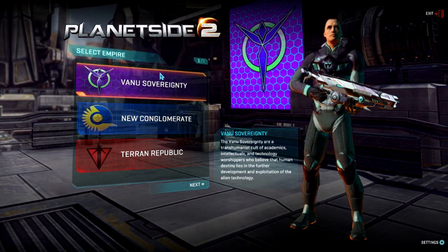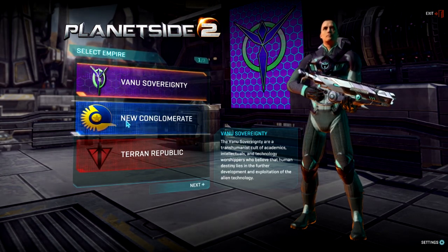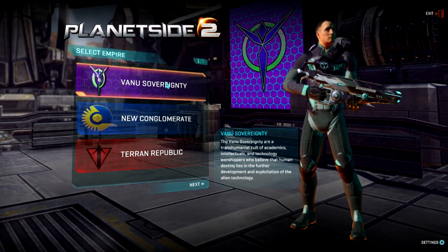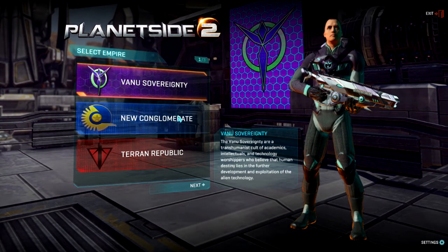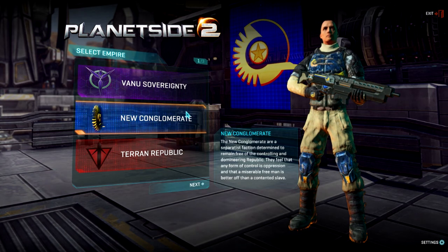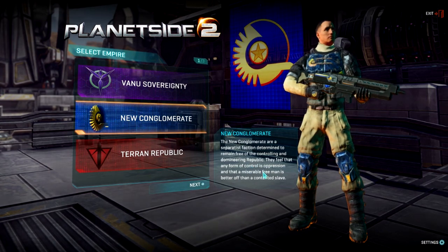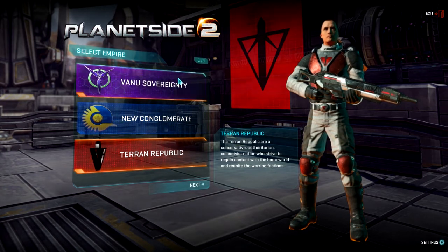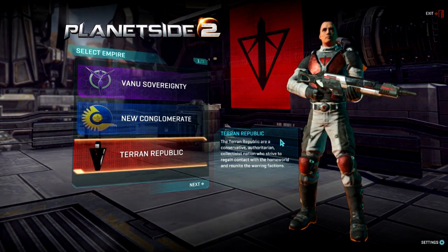The first thing you've got to do is choose your faction. You've got the Vanu Sovereignty, known as the VS, the New Conglomerate, the NC, and the Terran Republic, the TR. The VS want to use the new alien technology they've found on these new continents to further the human race. The NC are basically a group of freedom fighters who wish to remove all oppression — a miserable free man is better off than a contented slave. Finally, the Terran Republic wish to unite all factions under one banner and return back to their original homeworld of Earth.